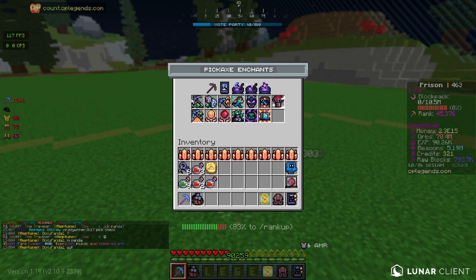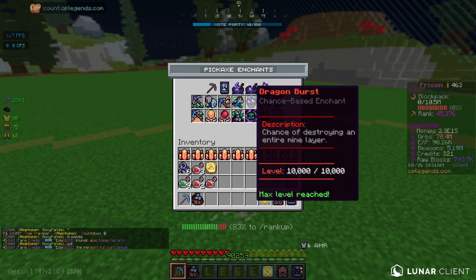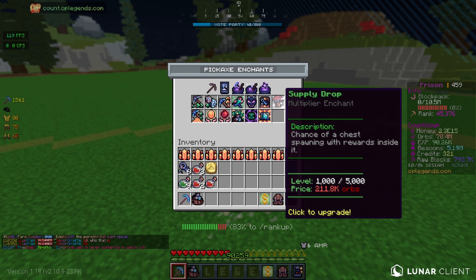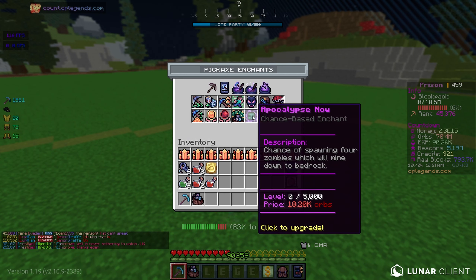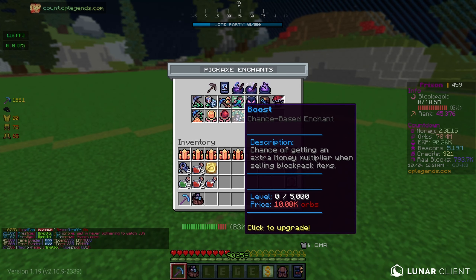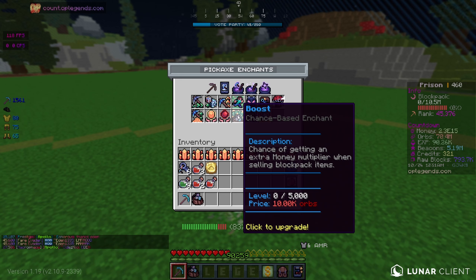So the main thing we want to max out right here - let's go ahead and see. Keyfinder, don't really need it, it's decent but not a necessity. Same for Supply Drop. Apocalypse, not bad. Beacon Blast, not bad either, but we don't really care about these. Boost, honestly, really really good - probably going to be maxed out.